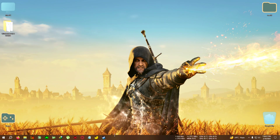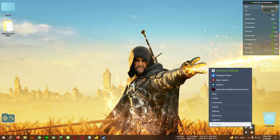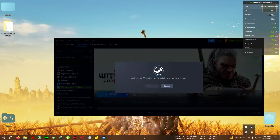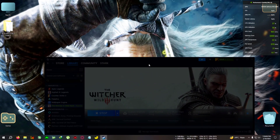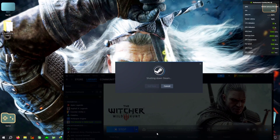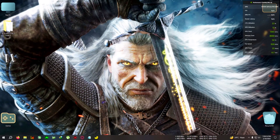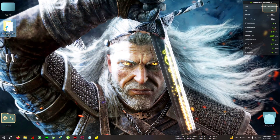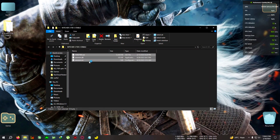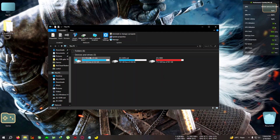First, download the zip from the link in the description. I need to close the game first. Okay, there we go — download the zip from the link in the description, then open the folder and copy everything inside.